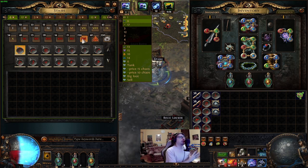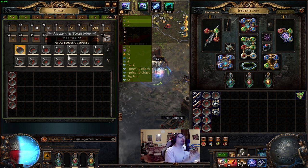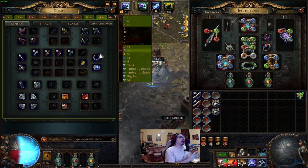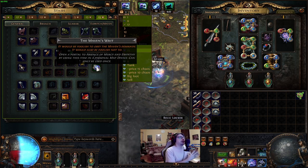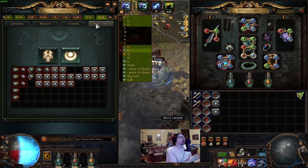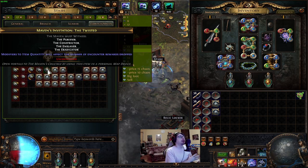Also I got 1 Poorjoy's Asylum and 1 Twilight Temple map. The normal maps are much much more — I won't go over all of them. In short, map sustain is not a problem for this strategy. Because with doing Maven invitations, we get many Crests and Splinters as well. Right now I have 20 full Maven Writs. I had more but I ran a few for the build showcases. Also you can see I have more than 10 normal Elder runs as well. We also get invitations from bosses. I got at least one from every invitation: Formed, Hidden, Elder Slayers, Feared and Twisted.